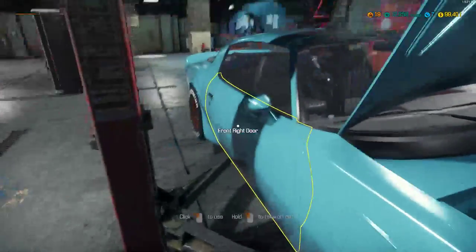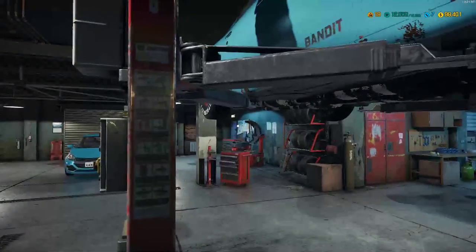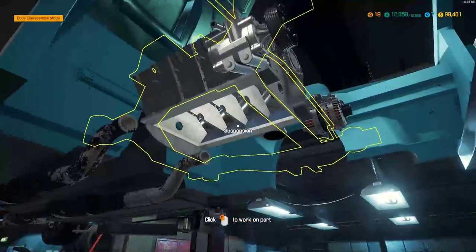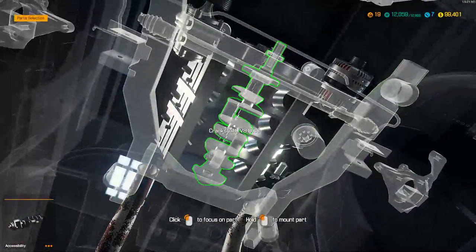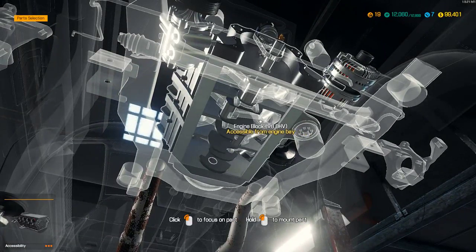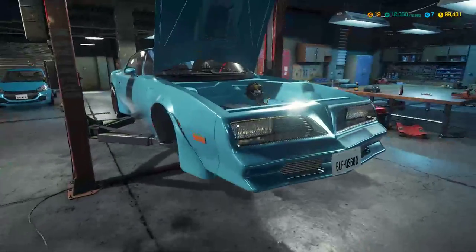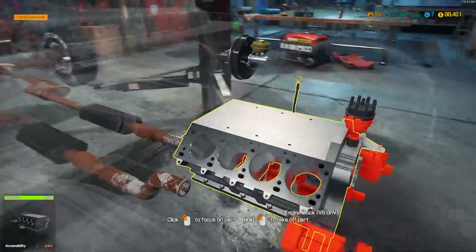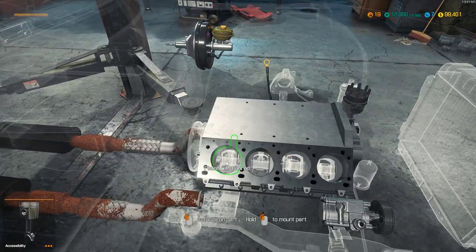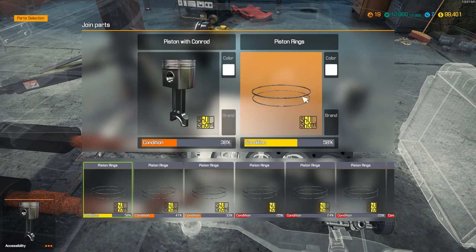We've got to put in the crank first, then the pistons, then the caps and stuff. Look at that shine — only accessible from the engine bay, so put that down. Now if we had the Level 3 shop unlocked we could do body repairs and this car's outside would look amazing. We're going to need pistons, piston rings — eight of each.